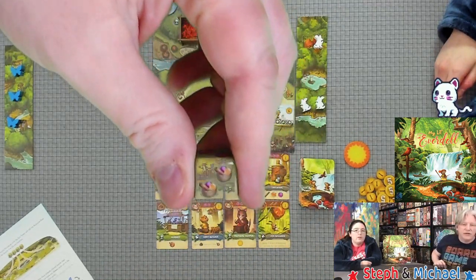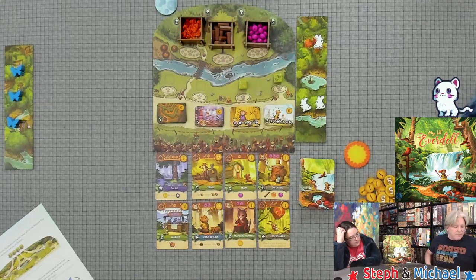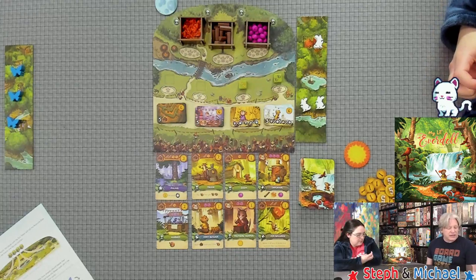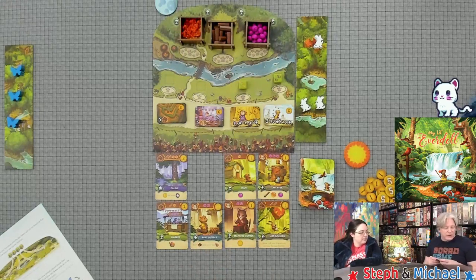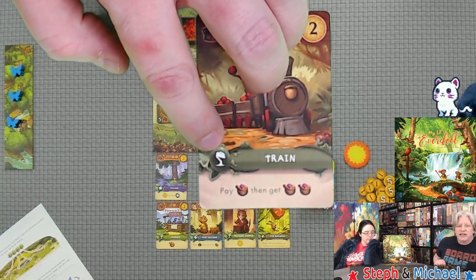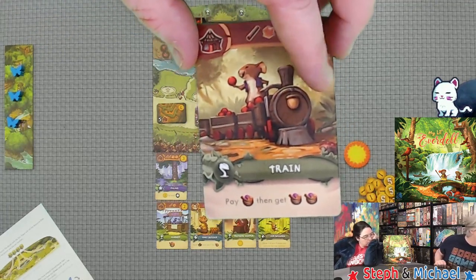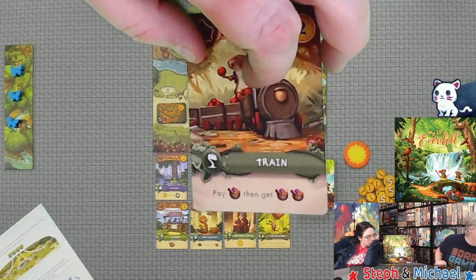Then we go to the gather goodies space. Each player activates all of the green cards they've already played beside their home boards, in any order. At the start of the game you won't have any green cards unless you're starting with the captain or the fort. Green cards — the ones with the little green plant symbol — say things like: pay one wild token, get two wild tokens.